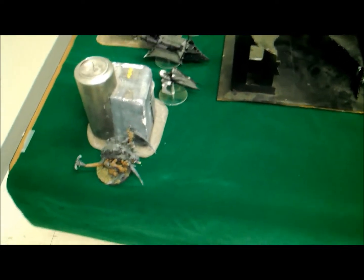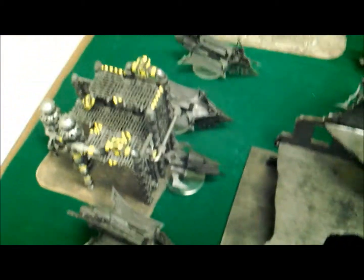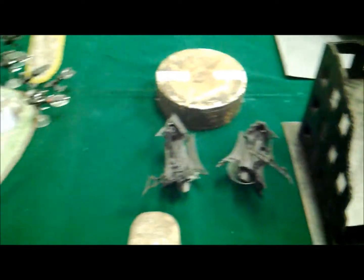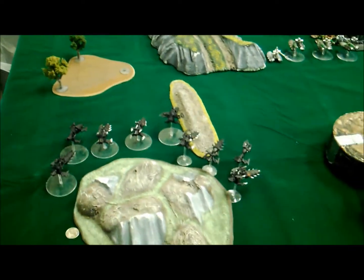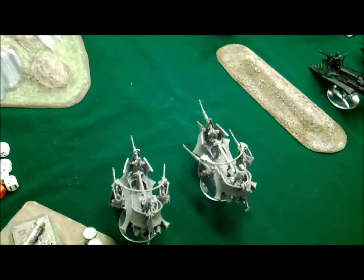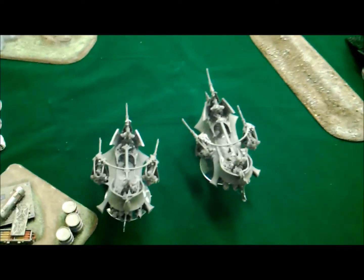Dark Eldar turn one: everything came in. The Talos came in and ran two inches. Both venoms and all three raiders with Kabalite warriors moved in 12 inches to take shots. The incubi and witches went flat out. The two ravagers came in 12 inches, and the reavers moved flat out — thanks to the reaver jet bike rule they can go 36 inches, which looks ridiculous because it is. Due to night fighting from the storm lord and the Darkness war, I needed 36 inches on my ravagers to see the destroyers, and rolled double sixes to get it.